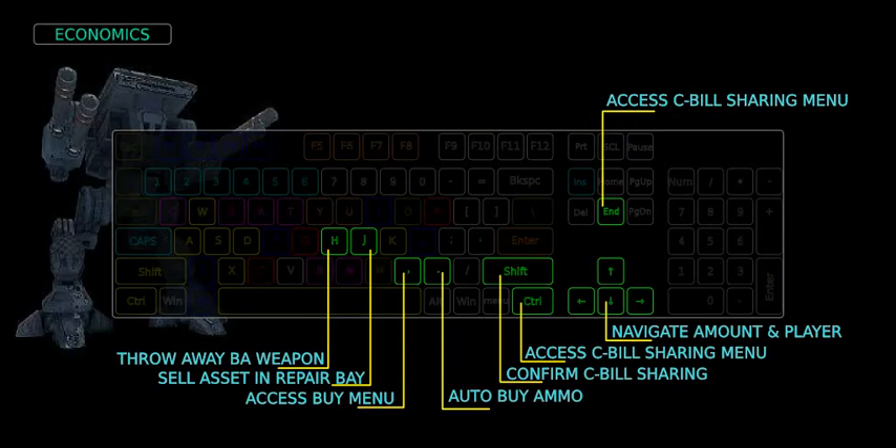Economy game controls. During a match, access the C-Bills sharing menu by pressing the right Control key or the End key. While in the menu, navigate items with the cursor arrow keys. Once a desired amount is matched to the preferred player, confirm the transaction with the right Shift key. As an Elemental battle suit — also known as battle armor or BA — one can throw away its currently held weapon with the H key and pick it back up with the G key. The same key is used to climb ladders or enter assets. To sell an asset, enter the purchase bay, bring it to a standstill, and press the J key. Only less than 70% of an asset's value is refunded on selling.